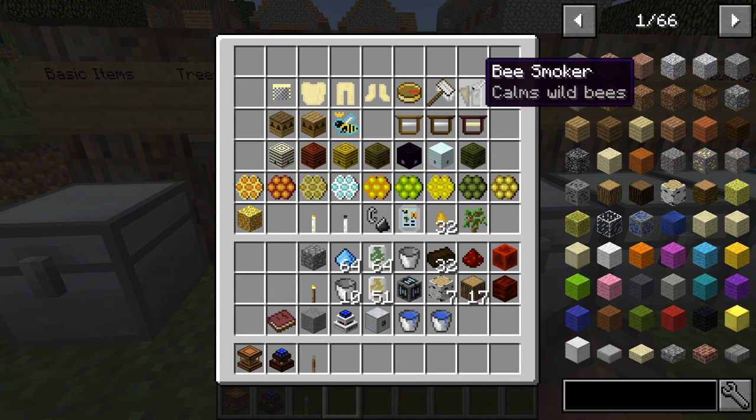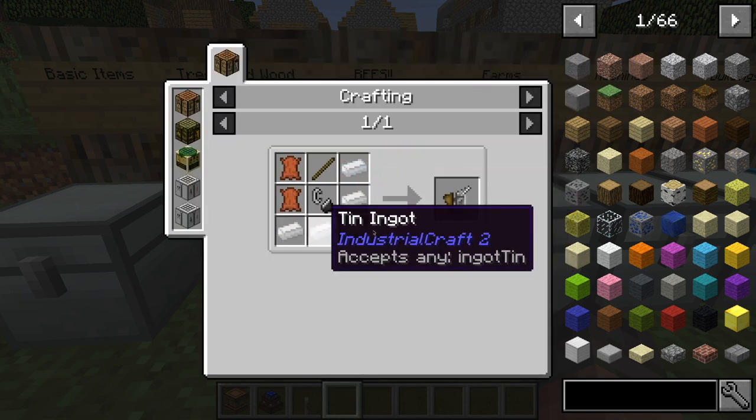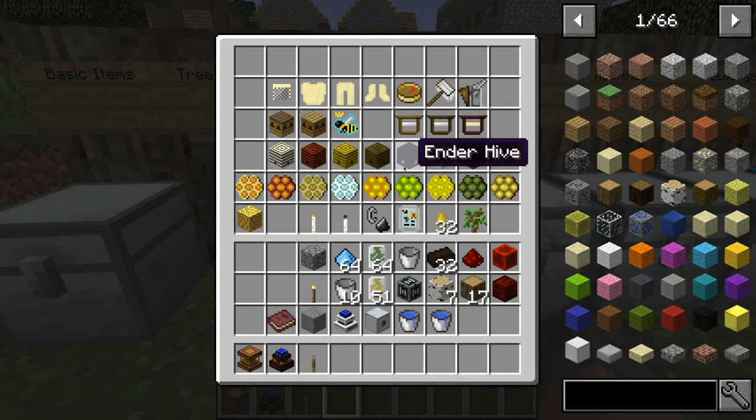Then we have the bee smoker. This is what calms the bees so that you don't get stung. It takes five tin ingots, a flint and steel, a stick, and two leather.